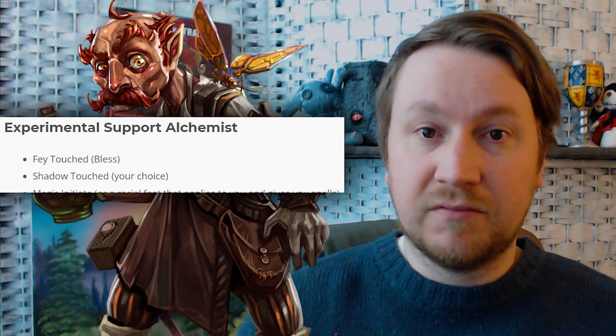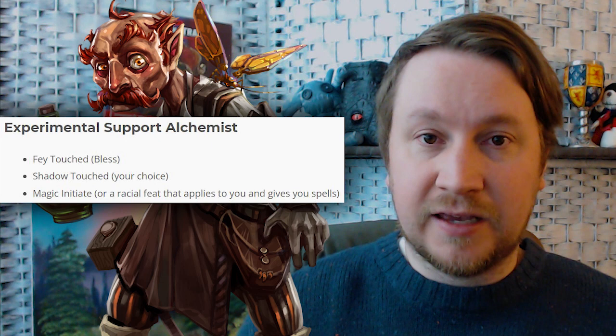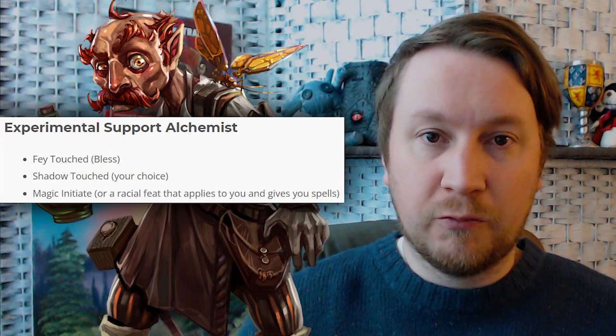With this build you're going to take the Fey Touched feat and learn the Bless spell with that. Next you're going to take Shadow Touched and pick a spell of your choice. Then get Magic Initiate — maybe get something you don't normally get as an artificer from the wizard spell list, since it'll use your intelligence like you already do as an artificer. Or if you are of a lineage race that has a racial feat that could give you some spells, maybe go with that one. The goal is to just learn lots of spells with this feat build.